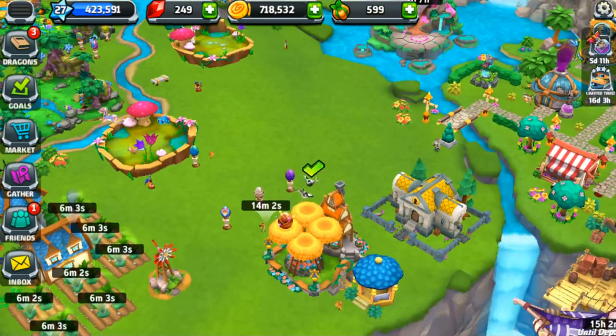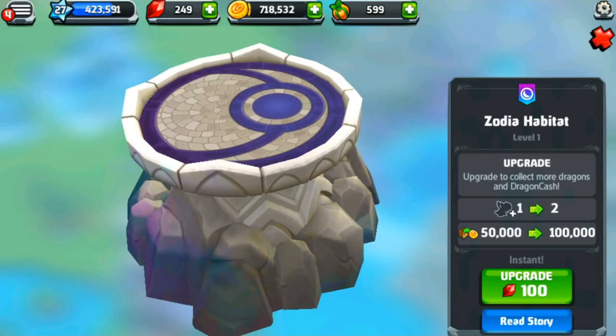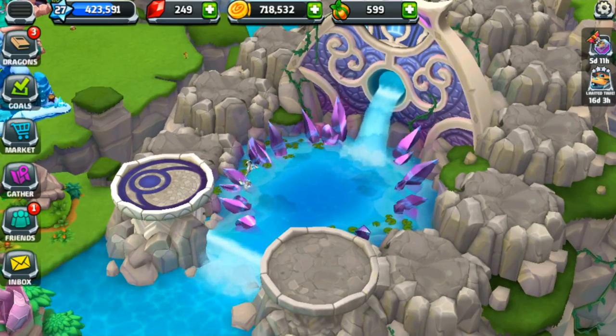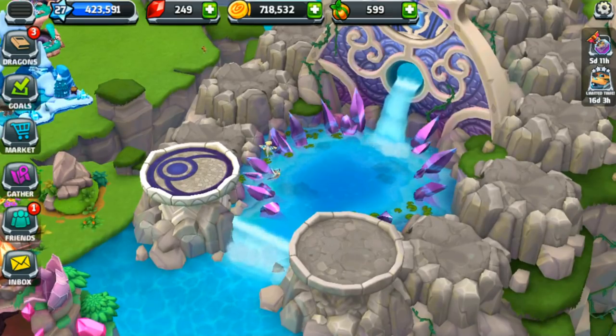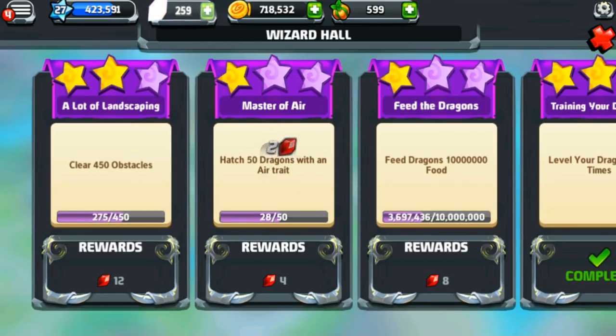Now we need to make more room for our Geminas. We can either upgrade for 100 gemstones or, as many of you suggested, repair this side of the habitat for 50 gemstones, and eventually we'll be able to upgrade a spot and just have an entire flock of Geminas. I did not mean to have that many Geminas — maybe I'll even hatch all of them. But is there any point in collecting the eggs? Also, gemstones — yes! I've cleared obstacles and hatched dragons with the air trait, so give me those gemstones!